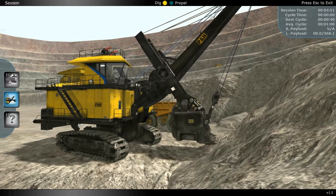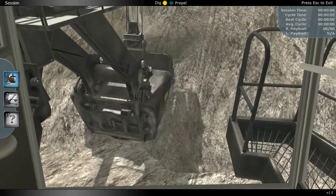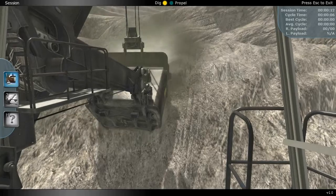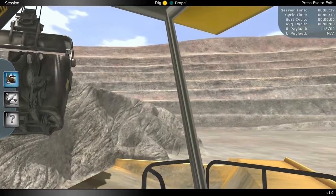Welcome to P&H's ProMiner Equipment Simulator featuring the P&H Electric Rope Shuttle. This 3D simulator increases your company's bottom line by producing an extremely well-trained workforce. Operators become experts in moving more material in less time, significantly increasing the mine's productivity.